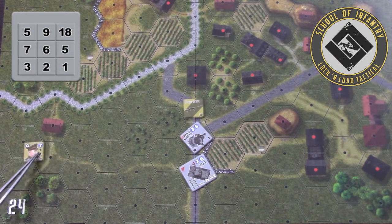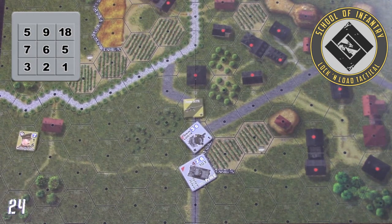If Major Hawking's were 1 hex farther away, we would have to use the middle column of 9, 6, and 2 because it's outside of the 5 range.